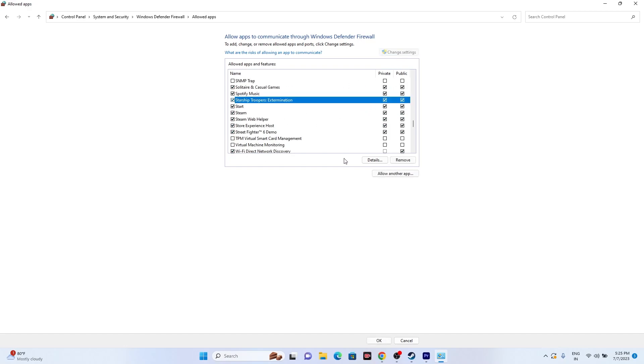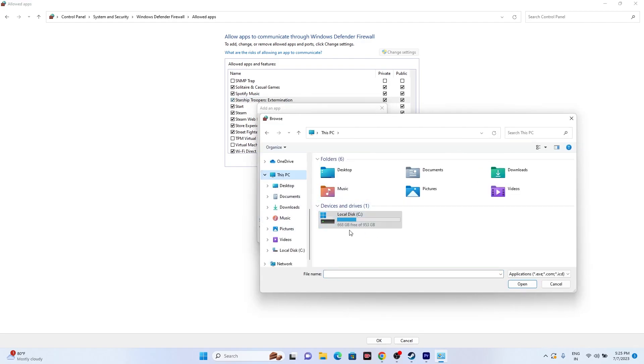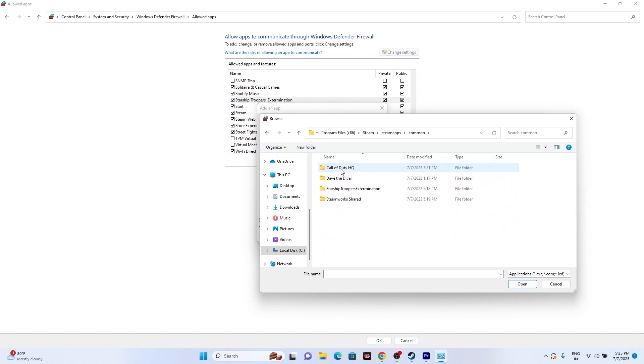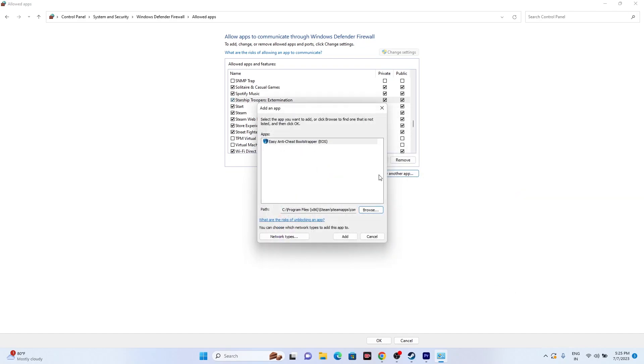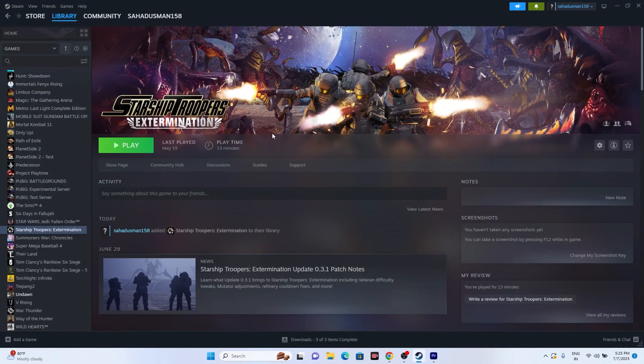If the game is not listed, click Change Settings, then Allow Another App, then Browse. Navigate to This PC > Local C > Program Files (x86) > Steam > SteamApps > Common > Starship Troopers Extermination, select the executable, and click Open to add it. Once added, close the window and try launching the game.